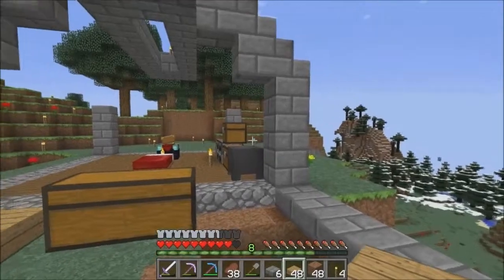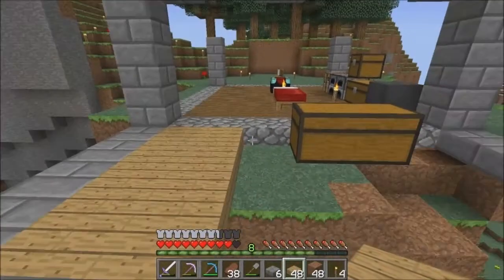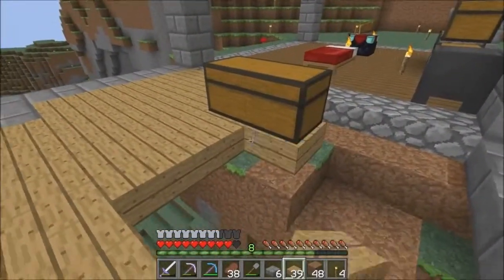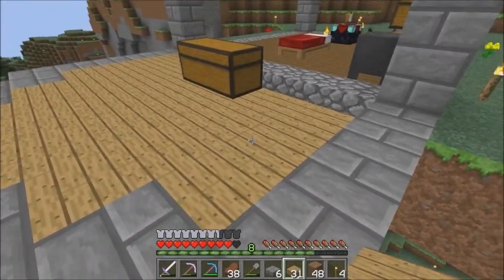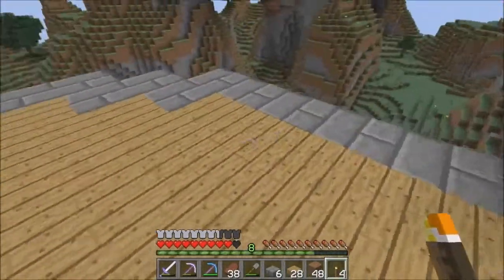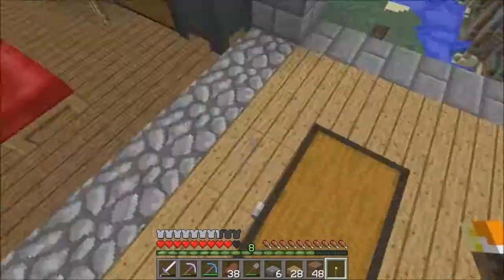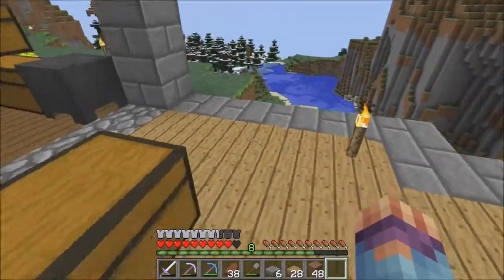I might make it actually start from the side and go all the way around from one side to the other — might be a little cool walk-out balcony that way. But I think this will do for now. I'm not going to make it whole blocks because the half-slab look is actually okay with me. I'll just place some torches here — should be enough to light it up, but we'll still place one there. Yeah, that should be fun. So there's our balcony.